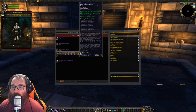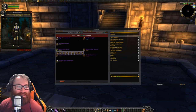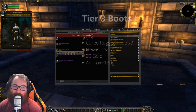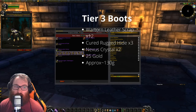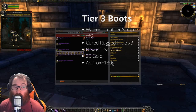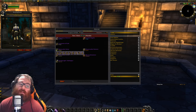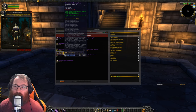Next we have the tier 3 boots, the Boneslice Sabatons. These are going to run you 12 War Torn Leather Scraps, 3 Cured Rugged Hide, 2 Nexus Crystals, and 25 gold — coming in at approximately 130 gold for these boots.